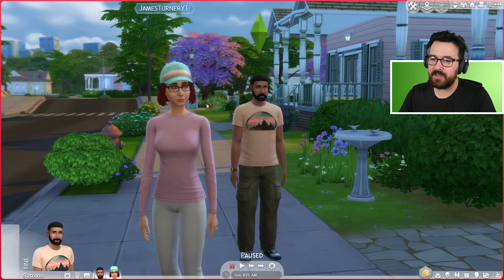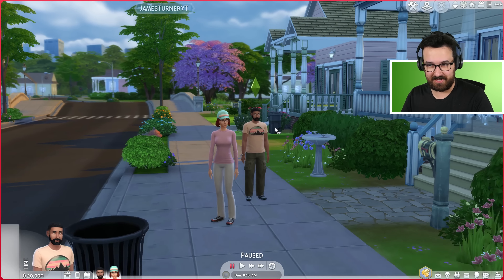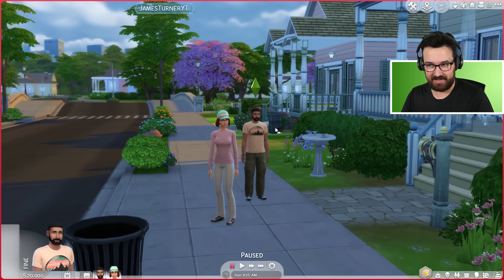Thanks to the EA Creator Network for making this early access video possible. Note: this is not final software. If you're not familiar, this is Bob and Eliza Pancakes — they live here in Willow Creek in this lovely home. They've got plenty of room out the back and also have 20,000 Simoleons.